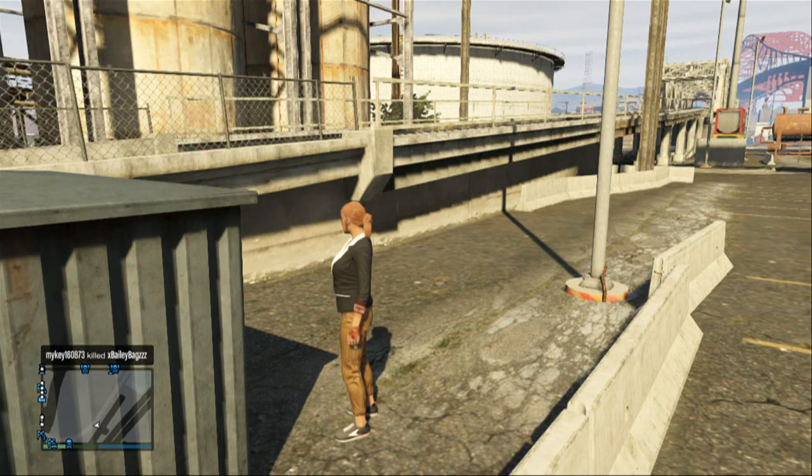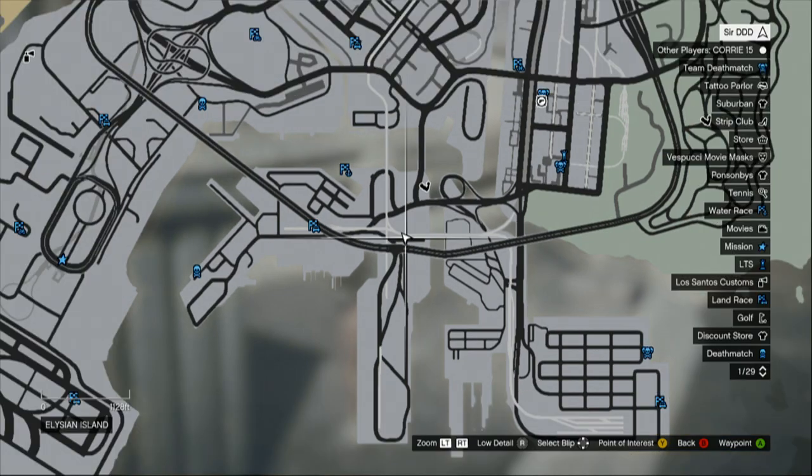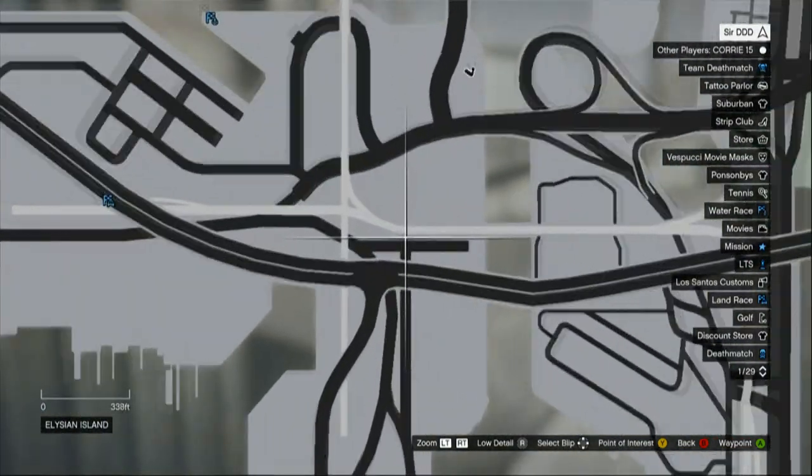Right girls and boys, it's Serendee back with another video showing you how to do the train glitch to get underneath the train track. It's probably the easiest glitch I've ever done in this game, to be honest with you. But first of all I need to show you where it is on the map.